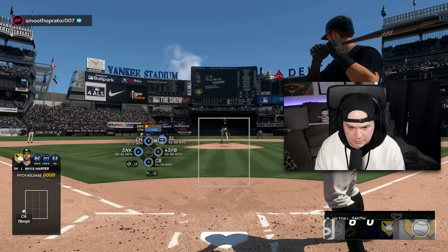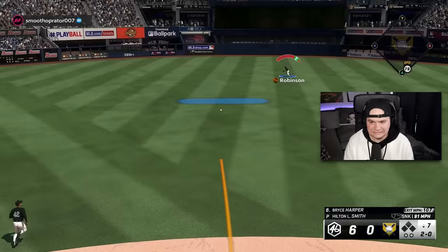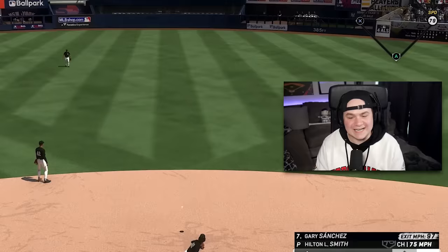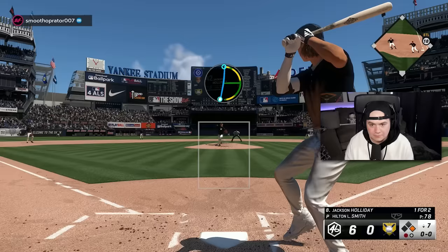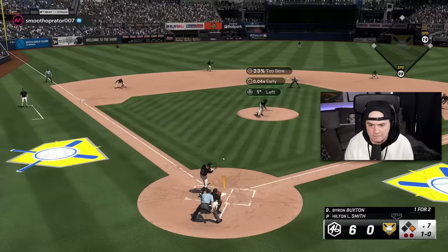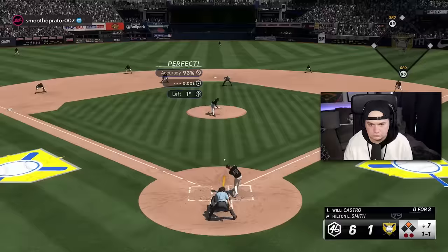If Hilton allows a run, I'll go to one of them out of the pen. Jackie cuts off a ball in center field — that's why I put him there over Hank Aaron or Toni Stone. Out number two. I missed the slider and that's going to end the shutout for Hilton Smith. We got the line out to end the inning, but that's it for Hilton — seven innings of one-run ball.